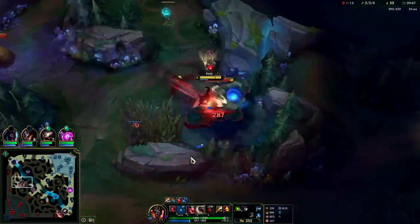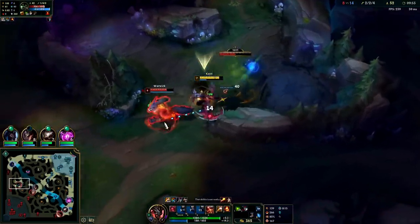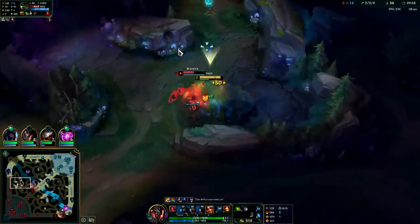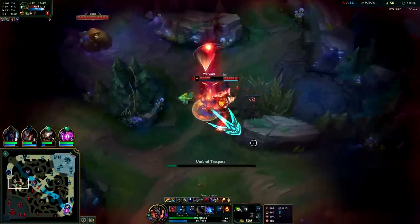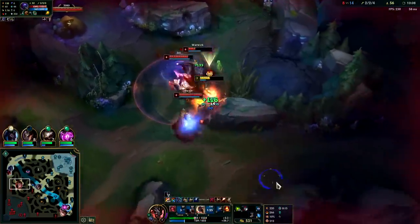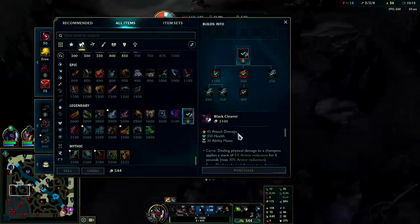I don't know if Warwick rage quit — he might have after he died on dragon there. Oh no, he's still playing, never mind. We have Conqueror stacked on him, and our Black Cleaver stacked as well. I might just die here though — yeah, I'm just dead. Even if I ignited him we weren't gonna be able to kill him. Not with that rotation — it's whatever.